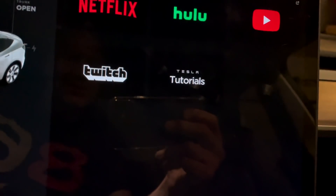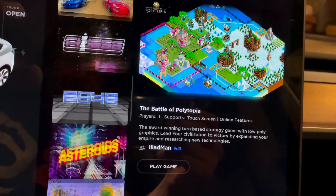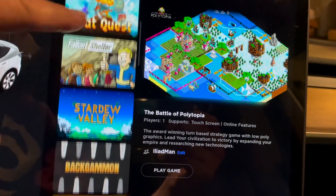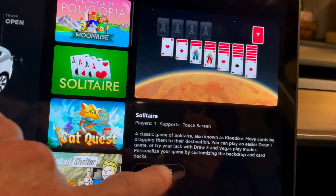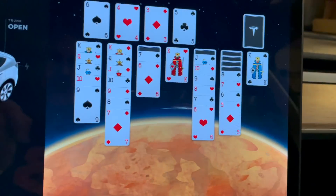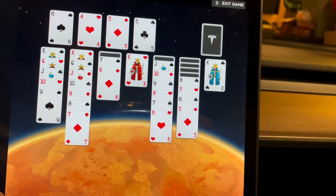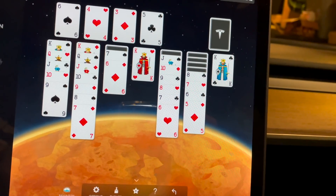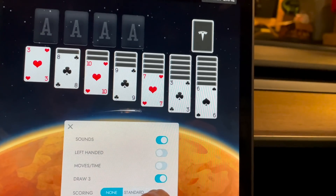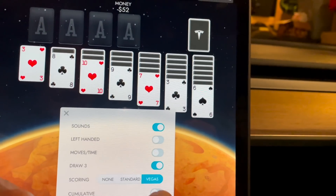Let's take a look at solitaire because that one's pretty straightforward. Going ahead and playing solitaire. Let's see if there's any kind of themes or options - hit undo and we can do Vegas scoring, cumulative. Sure, why not - we'll find out how much money we lose.